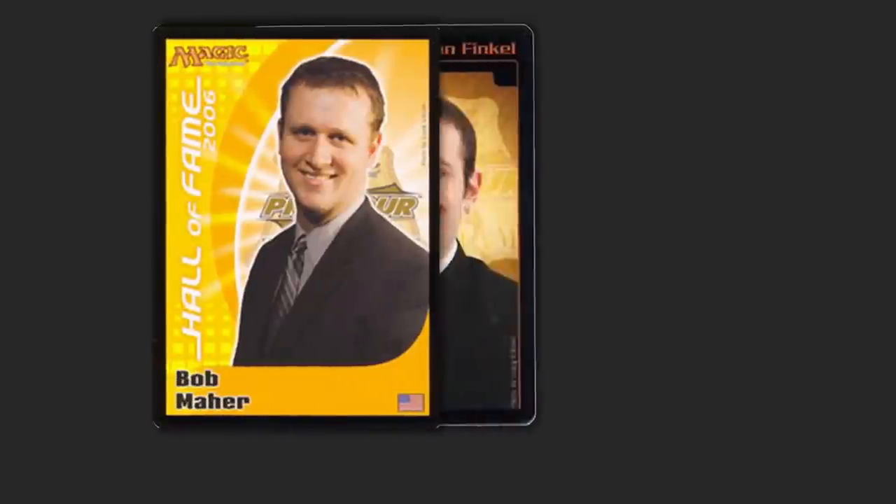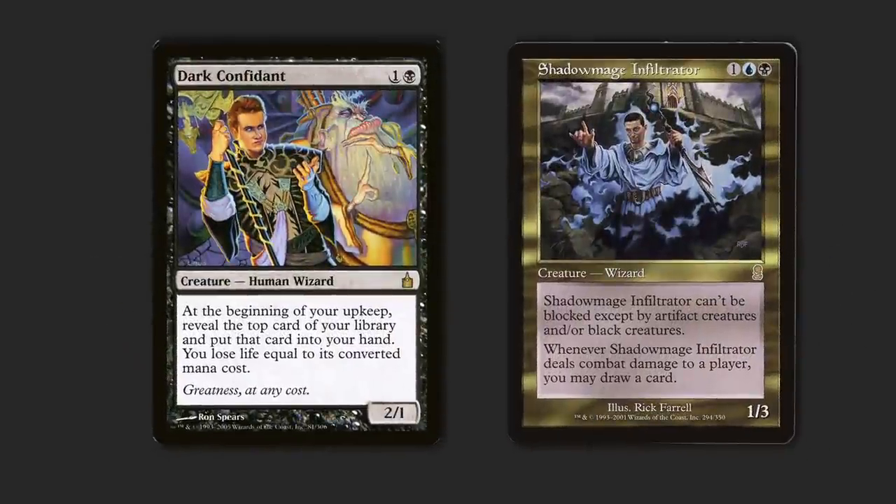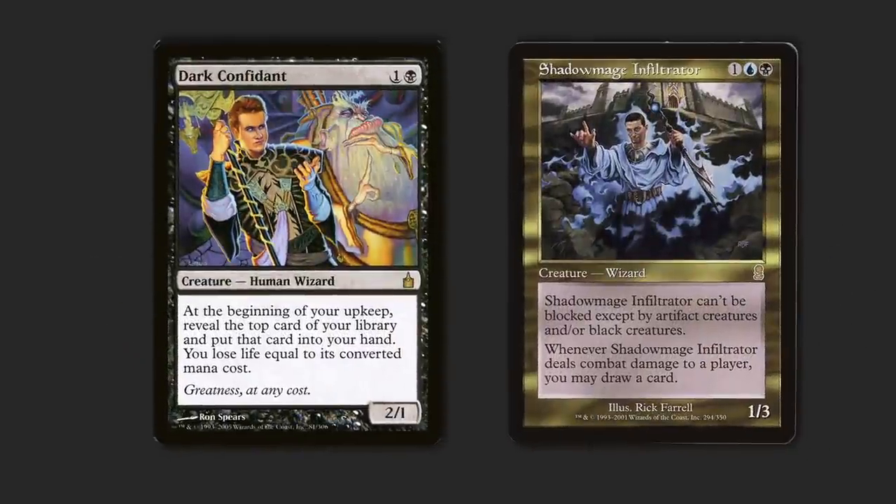In the last video, we mentioned, in passing, that Bob Maher and John Finkel got to design cards in their likeness, which invites the question: why did they get to do that? And the answer is because they won an Invitational.